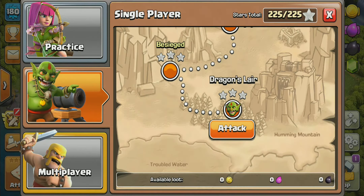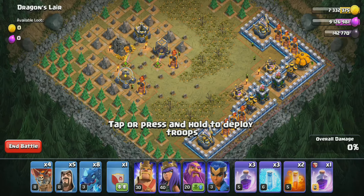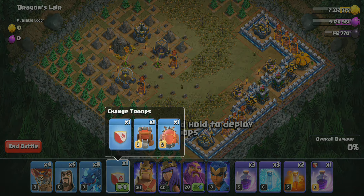At the attack, you can see the last base in the attack in the player. I will try an attack strategy. If I am going to use the air attack, I will use the troops.